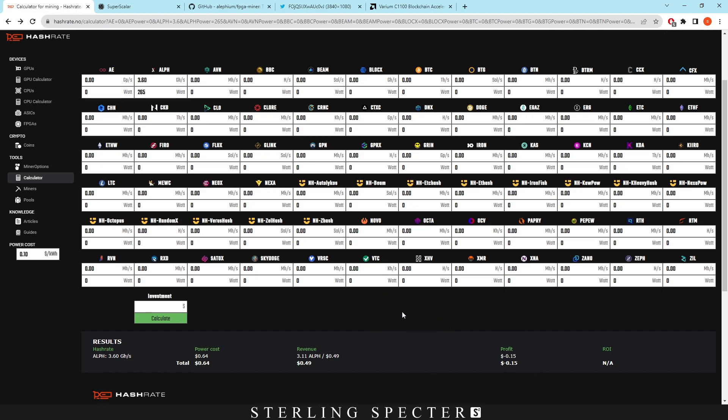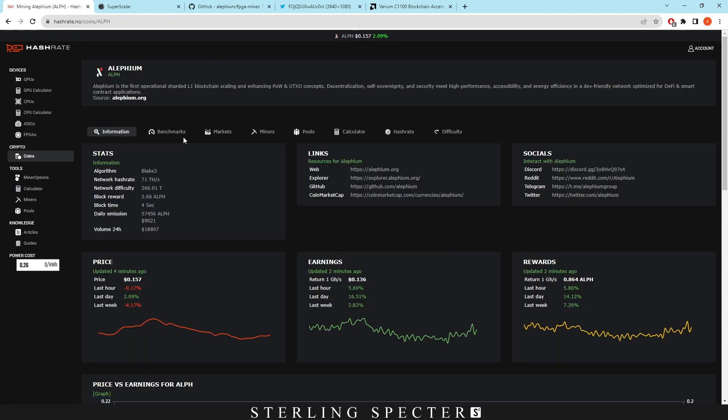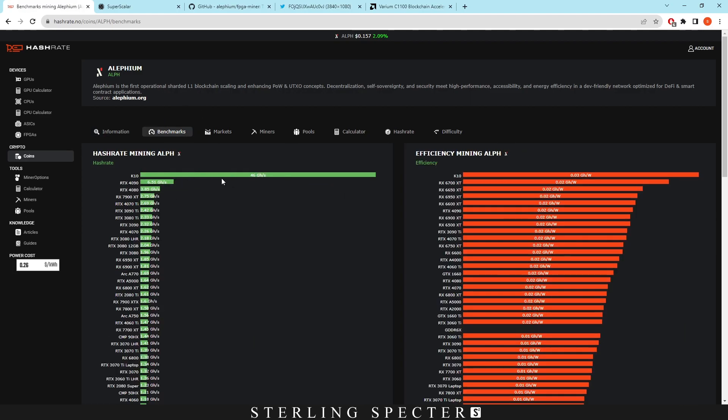You would think that a lot of people would try to at least create a very efficient FPGA miner because it could be very lucrative if you create the right one, and you can obviously get fees off of that. When we actually click on Aletheum — which is something I haven't actually looked too much into — the Super Scaler is actually listed in the benchmarks part of hashrate.no.